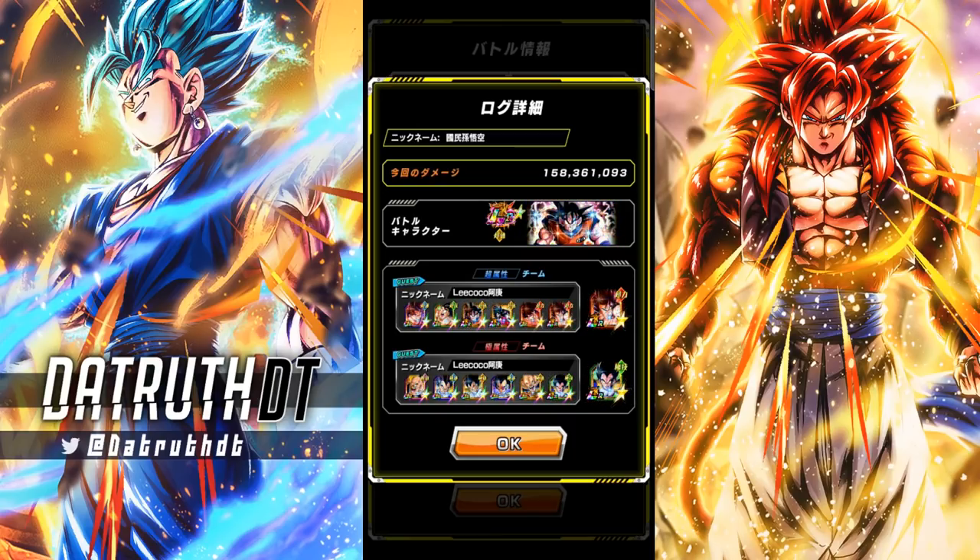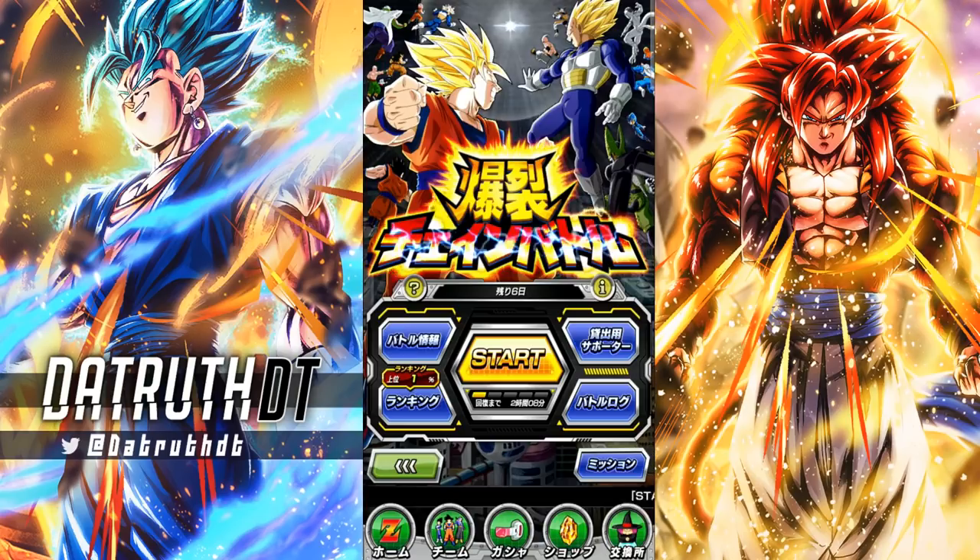And then any Nappas and Great Ape Vegetas and stuff like that will work for the villain side of things. So because of that, I really don't think things will be too bad for this chain battle, because a lot of these characters are very older characters. Version ZLR Goku is like a new free-to-play unit. The LR Super Saiyan 4 does seem like they're in a lot of people's high scores as well, but you guys sort of get what I'm saying.